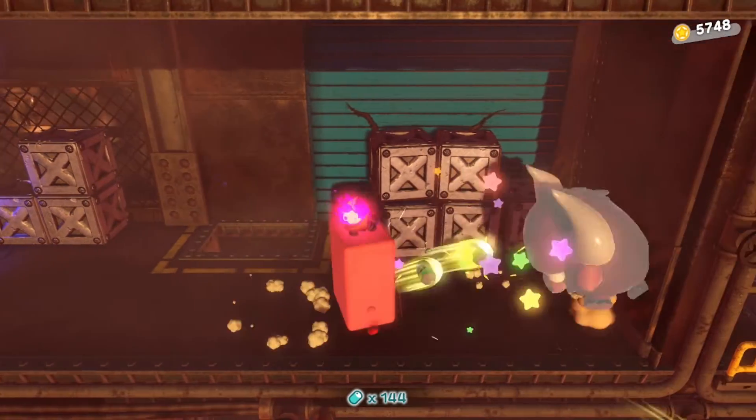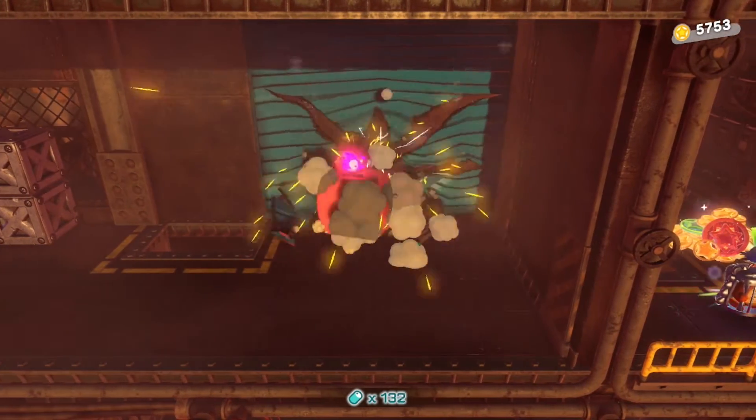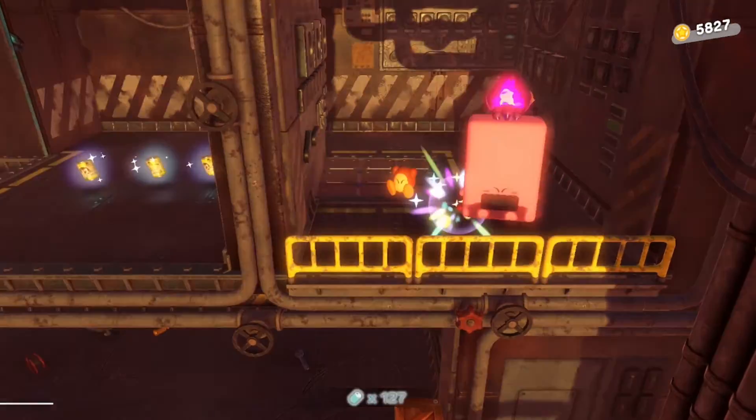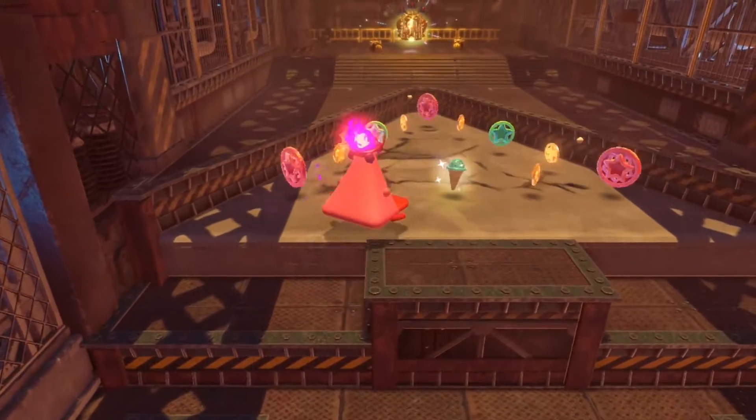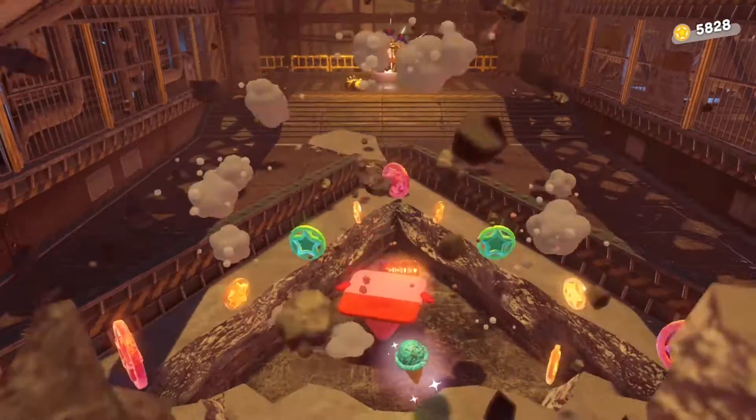As you're getting chased by the spikes, be sure to grab the vending machine. After you get it, drop down, go through destroying everything, and you'll see an area to bust through a garage door. Once you do this, go around to the other side and get your fourth hidden Waddle Dee.